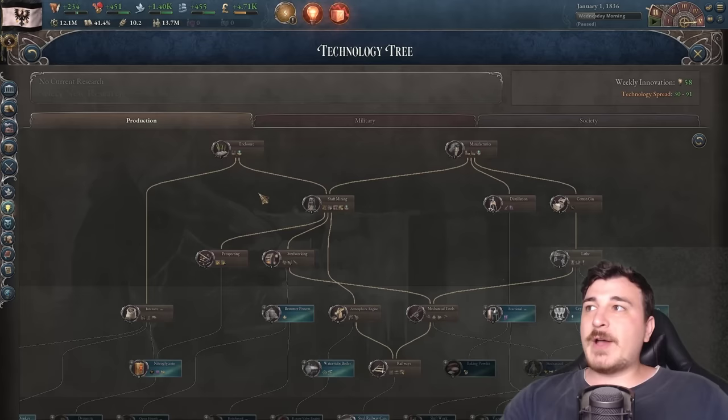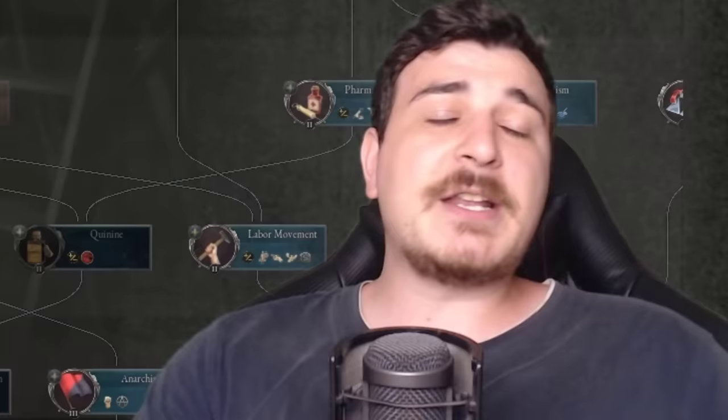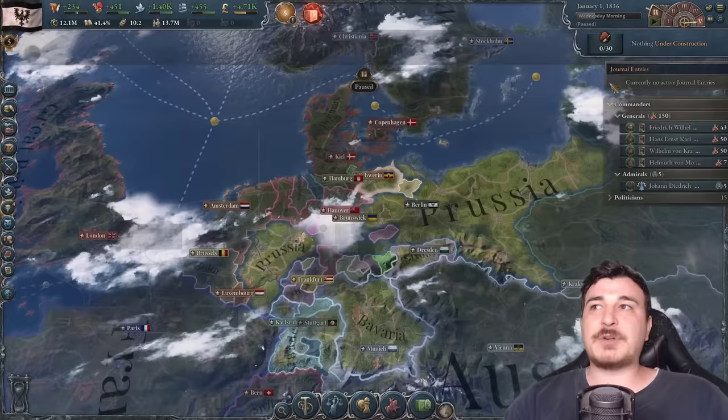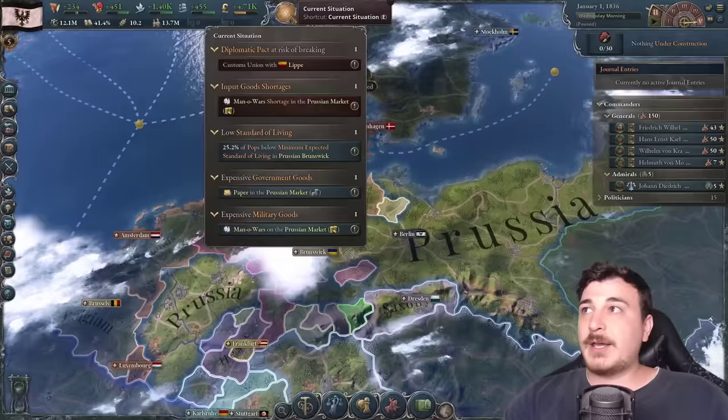Before anything, let's start by researching nationalism — voted best technology by Germans of the 19th and 20th century. We're also going to shift-click to queue up canneries, fractional distillation, and mechanized workshops right after nationalism.